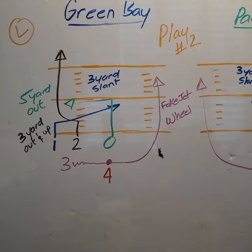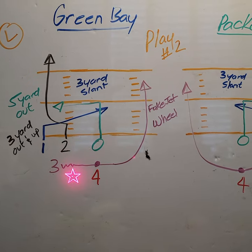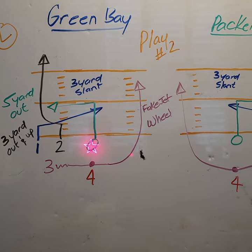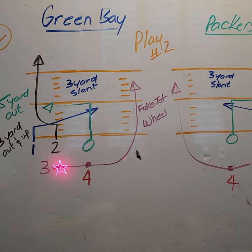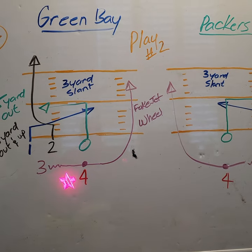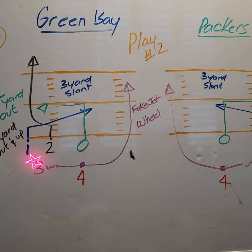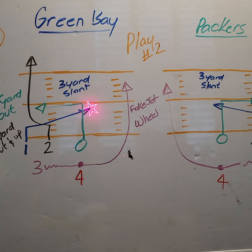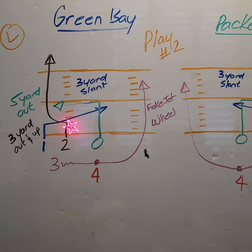Play number two — what we're doing is the three is going to go in motion. The quarterback's going to get the ball. We are going to fake the jet sweep, and the three is going to do a wheel route upfield. As soon as the ball is snapped, the one is running a three-yard quick slant. The two is running a three-yard out and up.